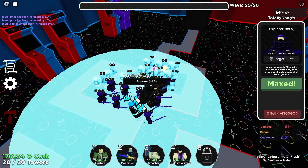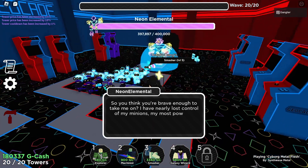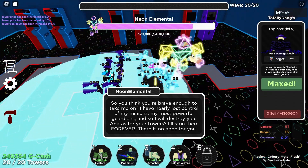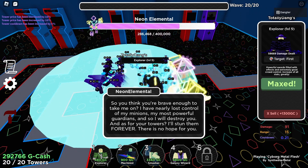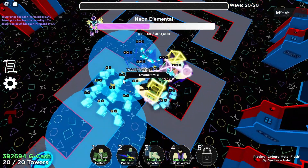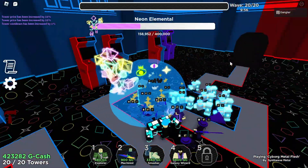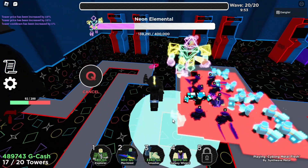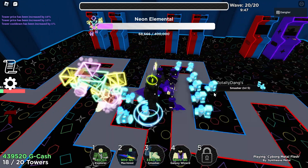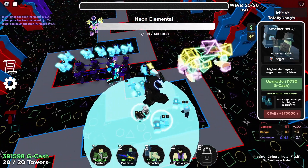Neon mode is level 50 locked, so you should already have these towers and charms. You need to grind normal mode a lot to get Eye Charm and Explorer, and they're both level 50 locked. You should have Smasher too — and if you don't have Machinist, you really should get it. This is a short video. I recommend micro-managing your ring because it's not always a guaranteed win without it.